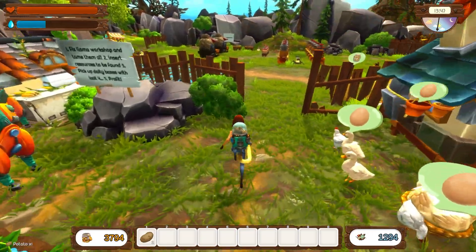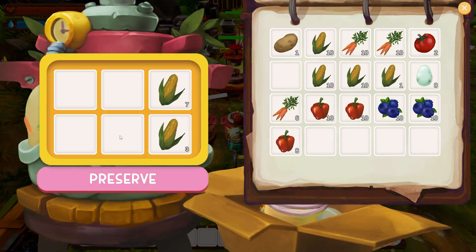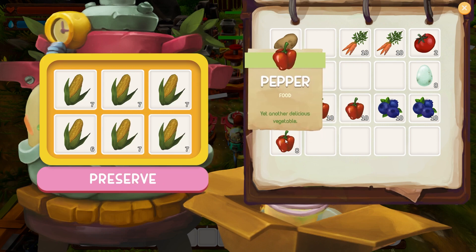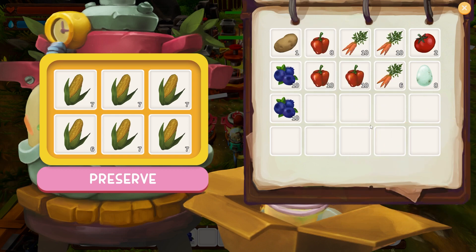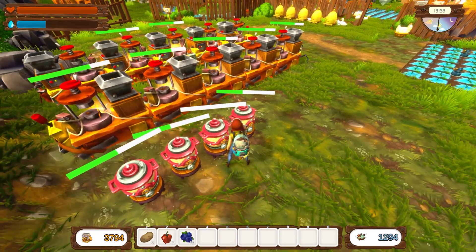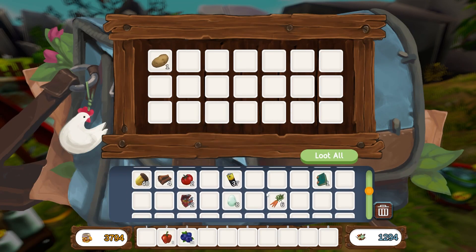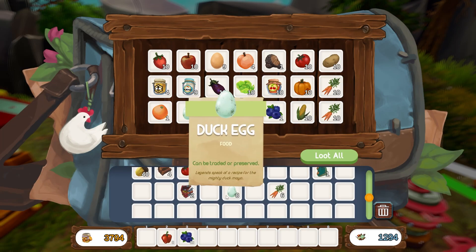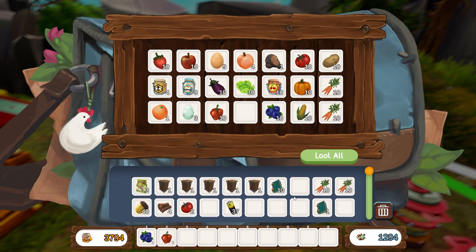One potato - okay, fine, I'm leaving that. I still want one preserver. I'm gonna fill it with corn. So now we've got carrots, one potato, blueberries, peppers, and duck eggs - the things that we need right now. I'll put a stack of blueberries and one stack of peppers away, and keep the duck eggs with me.